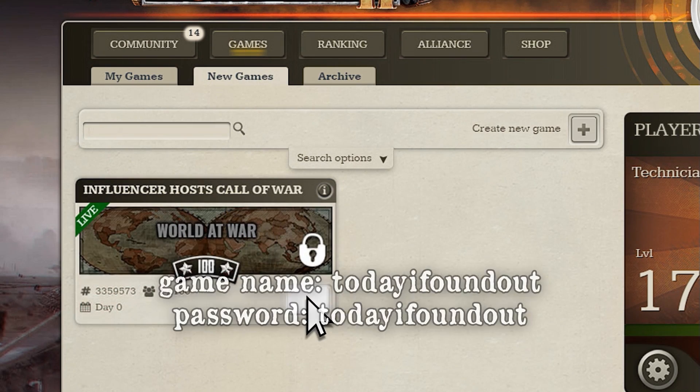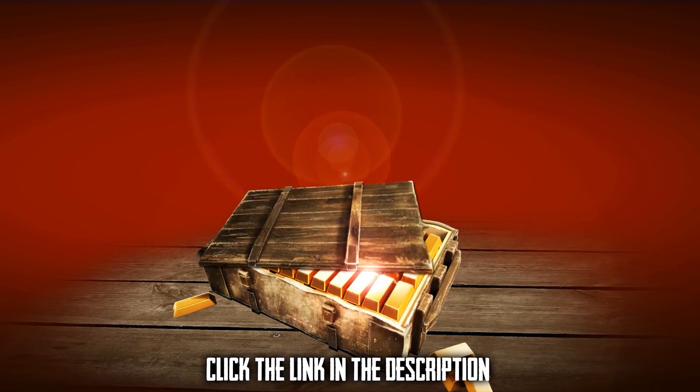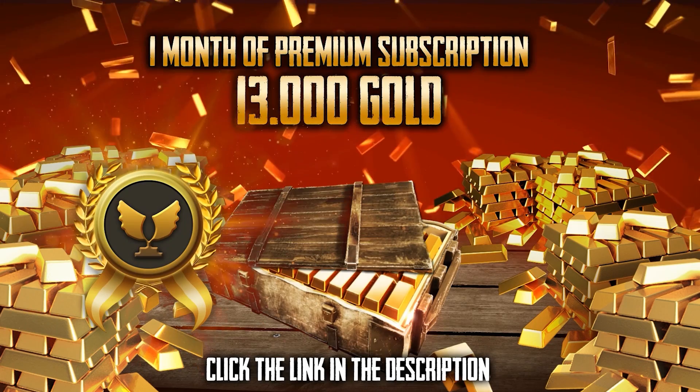Go to the website or the app, enter the game name 'Today I Found Out', use the password 'Today I Found Out', and as a special bonus you'll receive a gift: 13,000 gold and a month of premium subscription for free. Only available for 30 days — and let's get into the video.